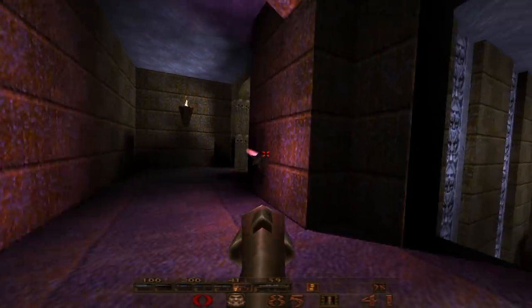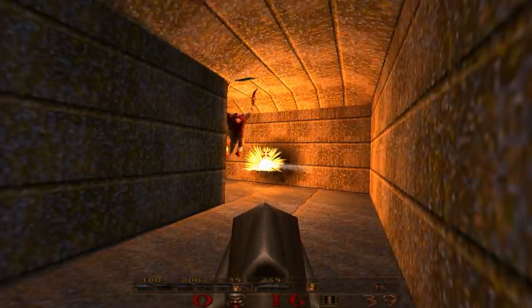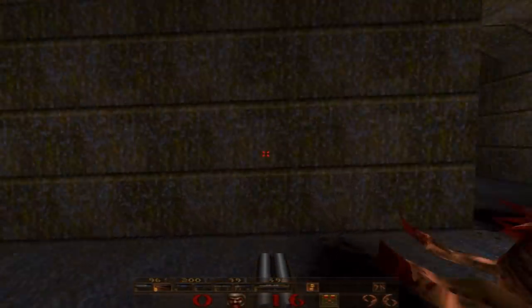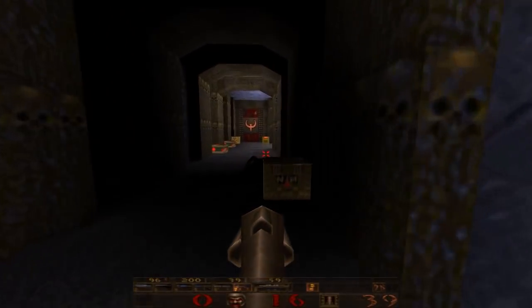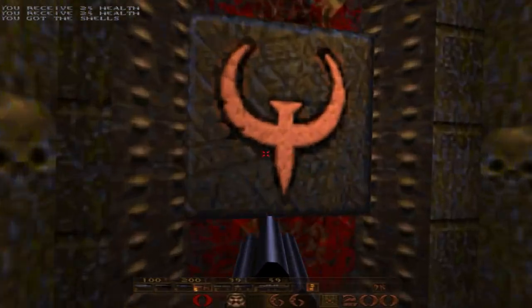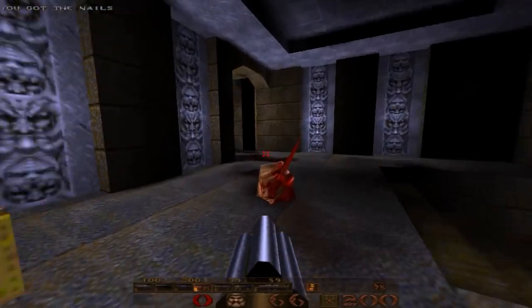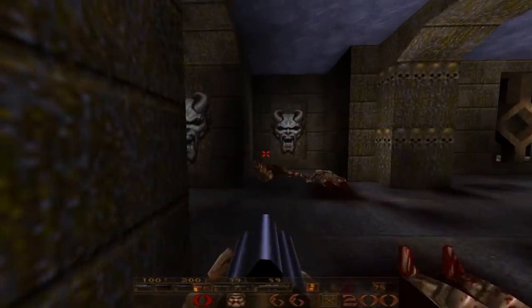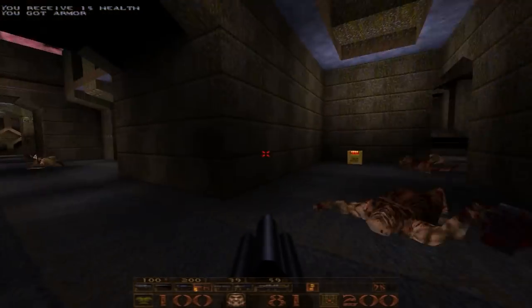We have enemies to get rid of. I need that health so let's go ahead and collect it. When you open that door, that triggers a Death Knight to come out, and we want to kill him so that we can get all the kills, of course. Let's pick up that armor.